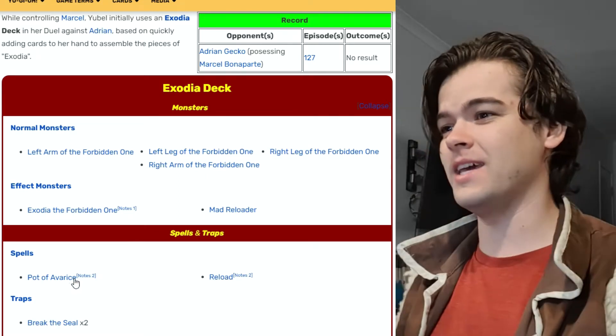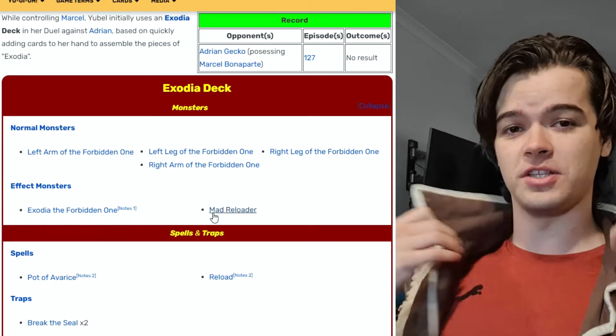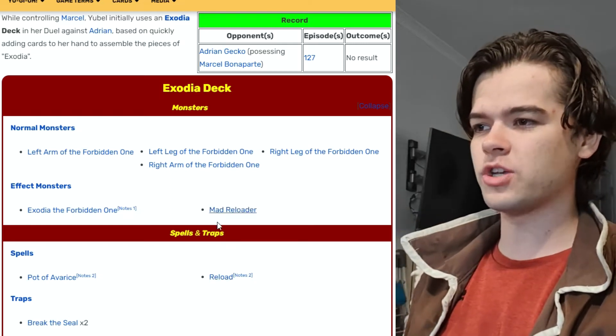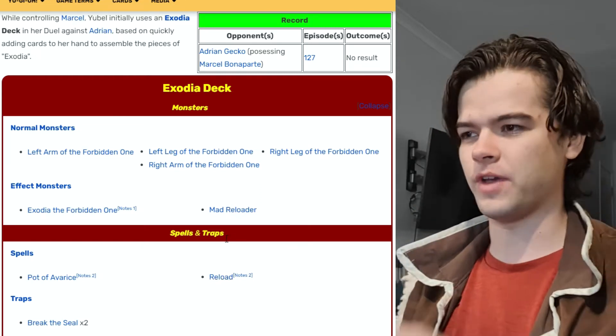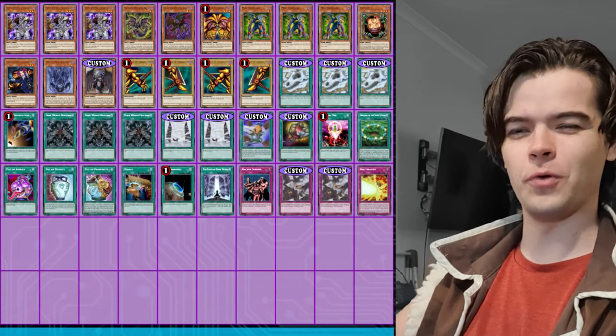What we see here is, first of all, she uses Fiends with zero attack. This is consistent with cards she uses in the future — consistent with Yubel herself. She also uses two cards that focus on Reloading, so swapping out cards in your hand with cards in your deck. And with just that, I created a full deck.